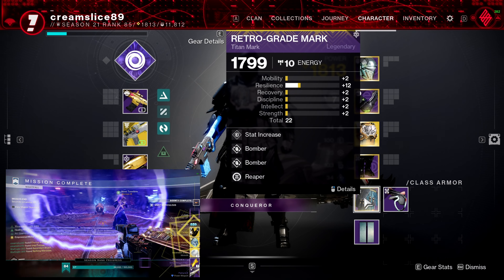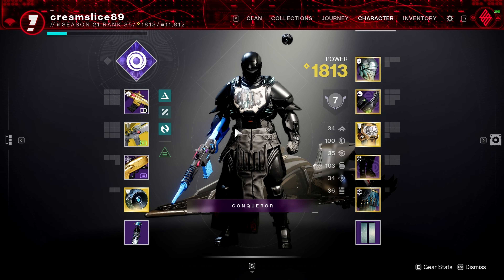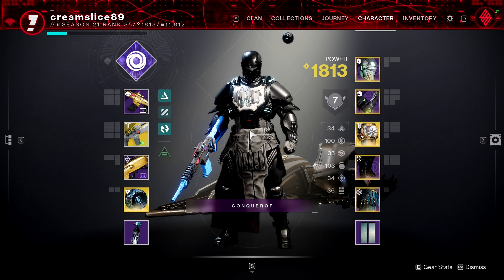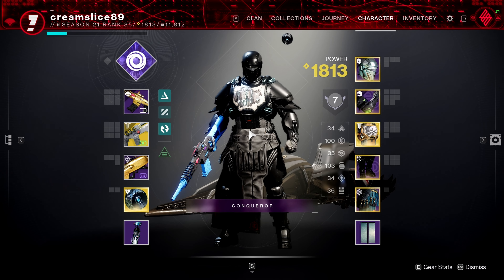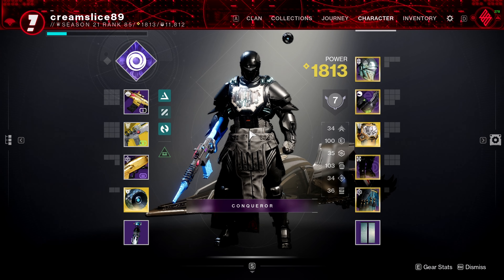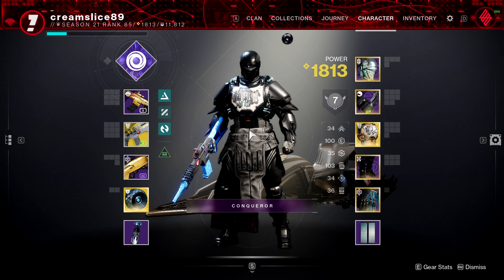On the class item we've got double Bomber and Reaper — it's like a three-in-one. When you throw down your barricade and get a kill, it creates an orb of power and gives you extra grenade energy on top. That is the build — it looks fantastic. Go get that grandmaster and try this build out, you will not be disappointed, I promise you.